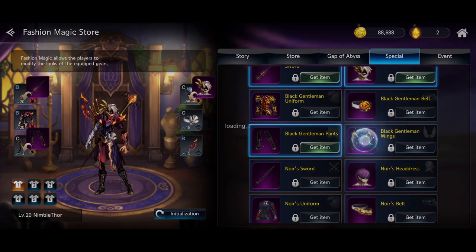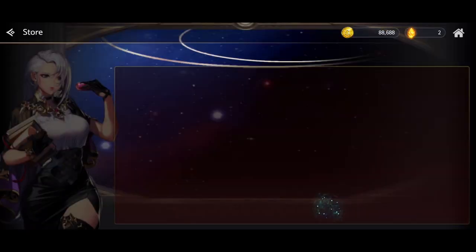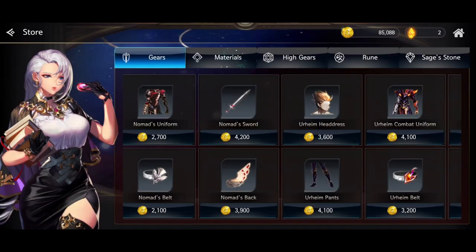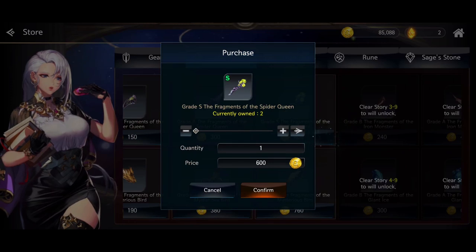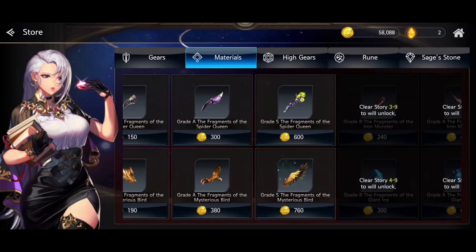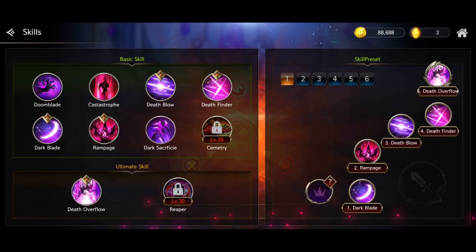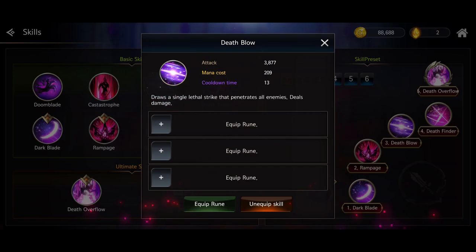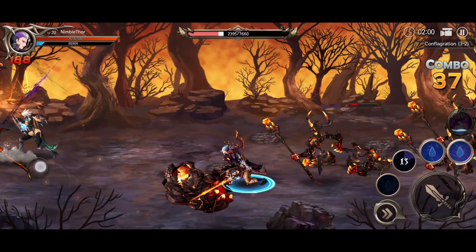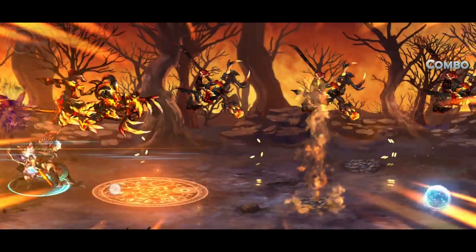The storyline isn't exactly thrilling either, and the English translation is sort of so-so, but the gameplay and nicely paced progression thankfully help make up for that. It only takes a few days to reach the level cap with a character, after which it is admittedly a bit unclear what you're supposed to do, but with six fun character classes that each have unique weapons and skills, there's quite a bit of replayability.